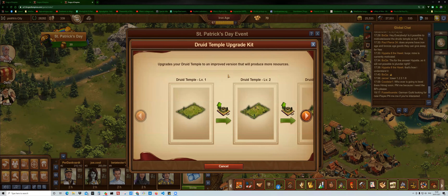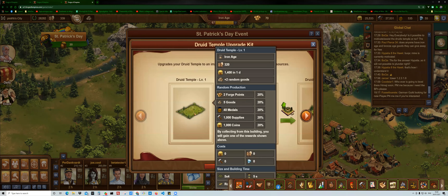So it's the Druid Temple kit and you start off with the plain one, yes the level one. Even in the iron age it gives you 320 people, 1400 coins and two random goods every day. You get this random production — there is a crow's nest, in Polish it's a stork's nest — and you've got this random production. The difference with that one is that you had a chance of diamonds; here you don't. So even on level one you've got still quite a bit of people, quite some goods, and some forge points.